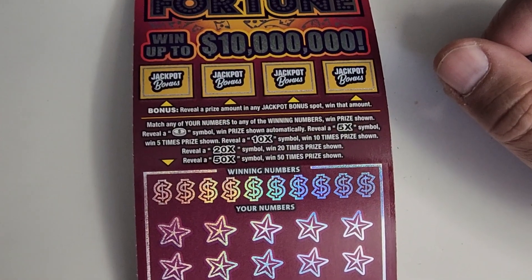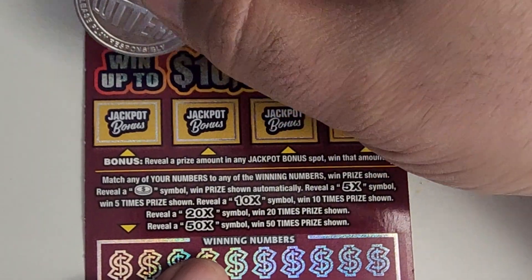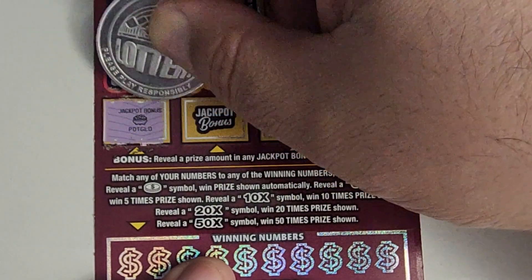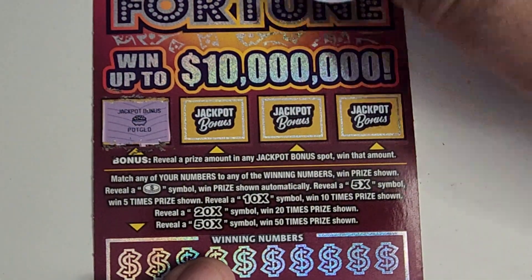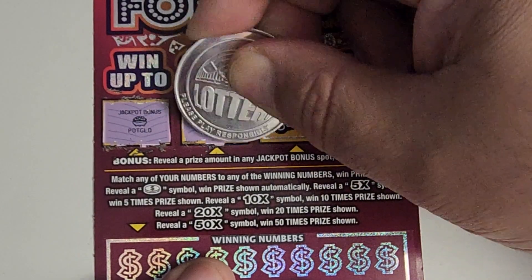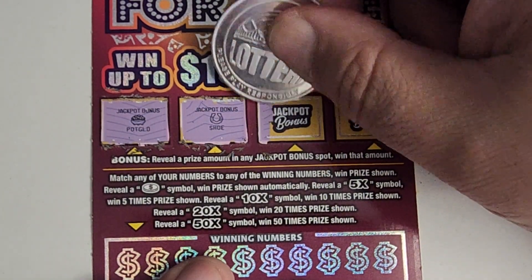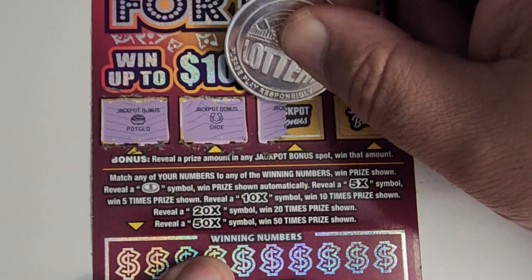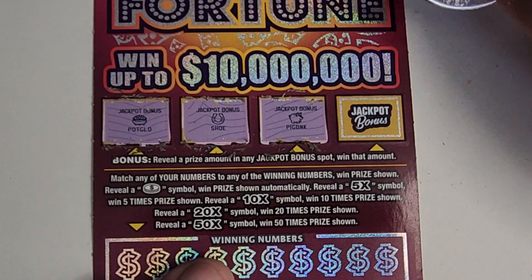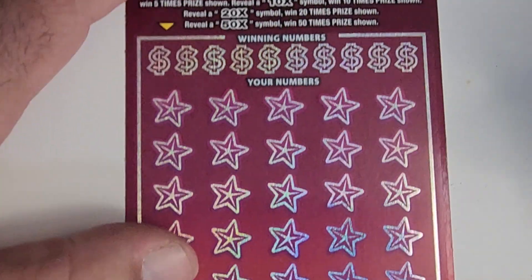There are also bonus spots up here. I like to start with the bonus spots on this ticket, but I don't reveal the prize if I get a dollar sign because I feel like that cheapens the ticket. I've never gotten the bonus on this before. We got the pot of gold, a horseshoe, a pig bank, and the last scratch is a diamond gem. Nothing yet.